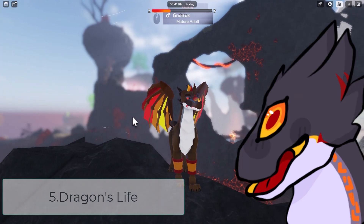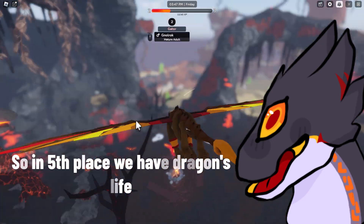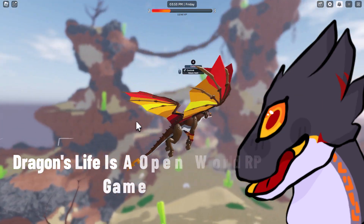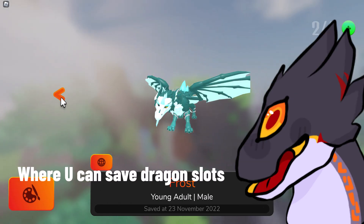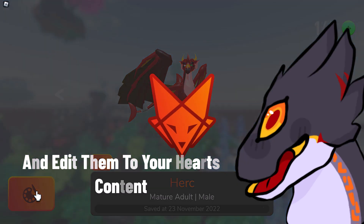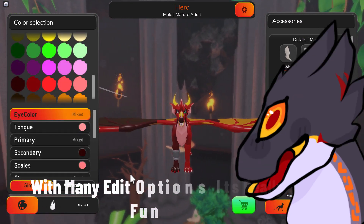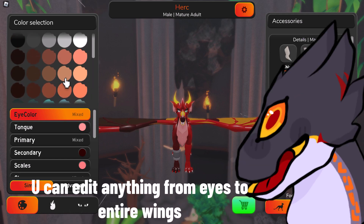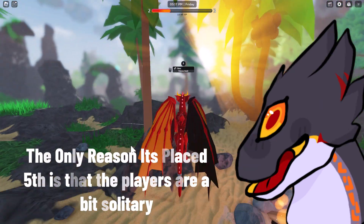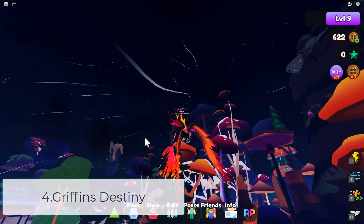At number five we have Dragons Life. As a creature roleplay game in fifth place, it's basically an open world roleplay game where you can customize, fly, and explore. You can save dragon slots and edit them to your heart's content with many different editable options — everything from the eyes to the entire wings of the dragon. The only reason it's placed fifth is that players are a bit solitary, meaning the roleplays aren't that good.